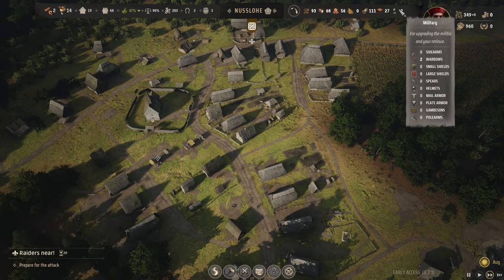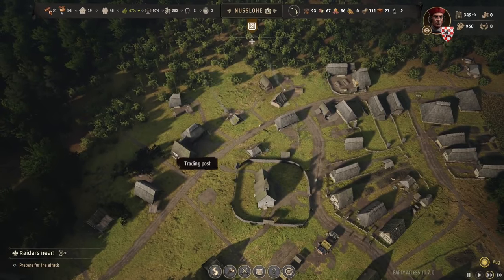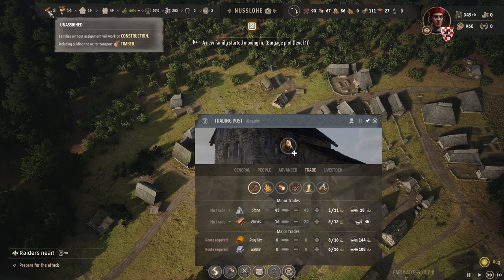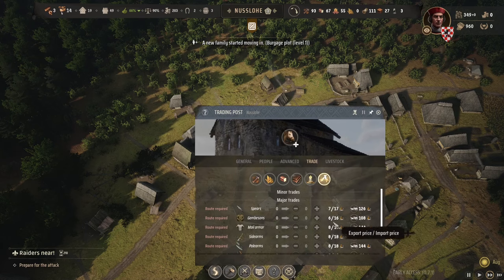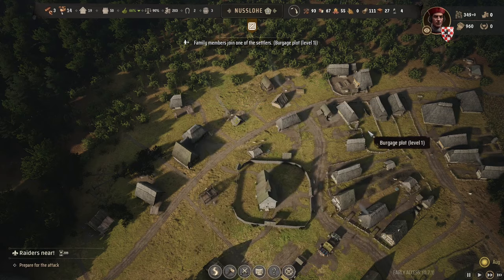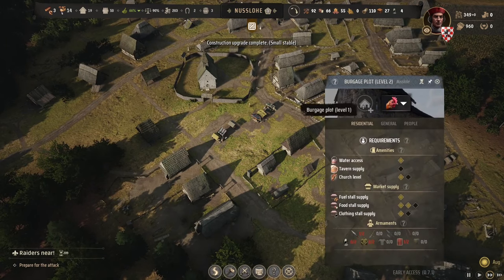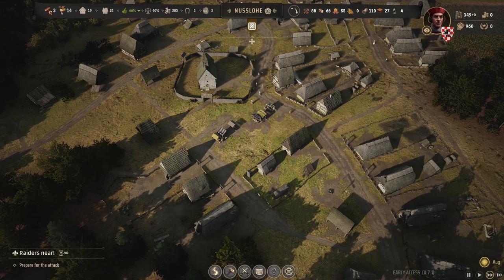We've got a couple of war bows — we could start selling those. A new family has hit a plot so we definitely need another one of those. We've got 17 weapons, still five at the end of the day. We could start doing some trading, and obviously if we upgrade these houses they'll start paying taxes, which gives us money.